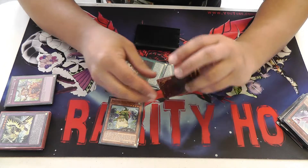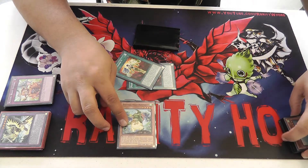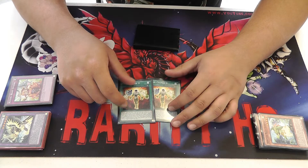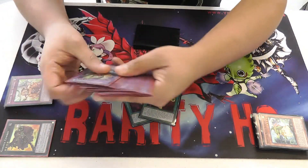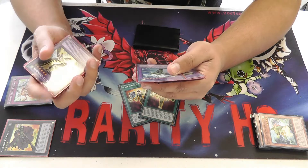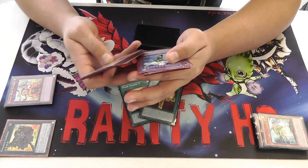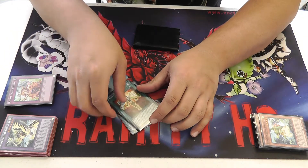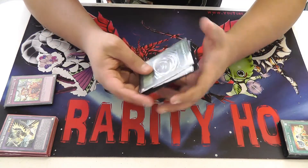I still don't know exactly which build I like better. There are just two different options I wanted to show you guys. The 2 Masked Change Number 2 is just good because a lot of the times you find yourself with only one monster, and the guy you make isn't too bad — Divine Wind. He's 2700, he can't be destroyed by battle, and whenever he destroys a monster by battle and sends it to the graveyard, you can draw a card. Having the ability to draw a card is definitely always pertinent.